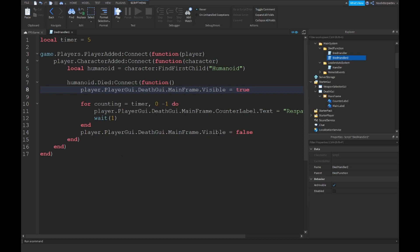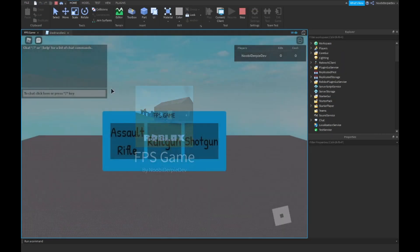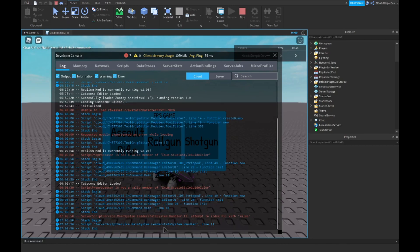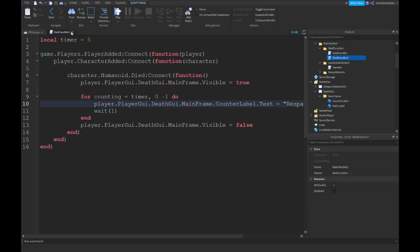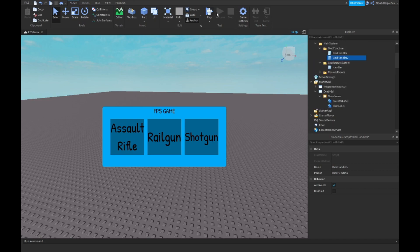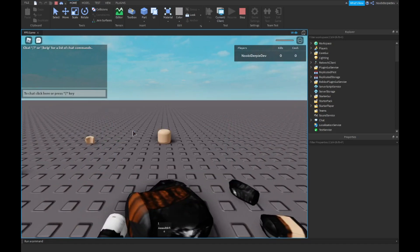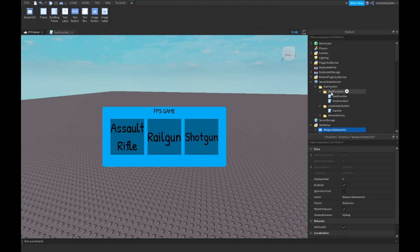There is an error on line 19 — I found it: instead of 'counseling' you want to do 'counting' — my mistake. I found another error about the leader stats, but we're gonna address that in another tutorial. I'm going to set one more thing to true over here.